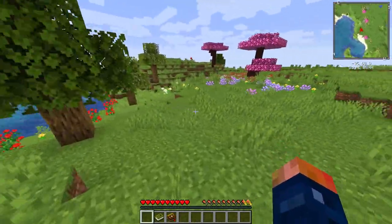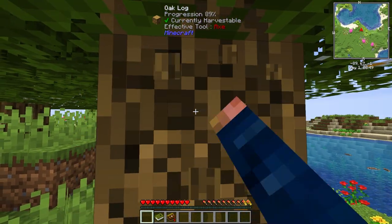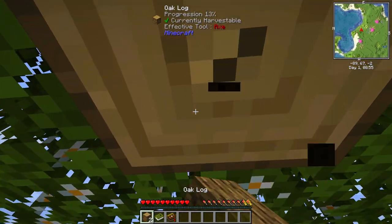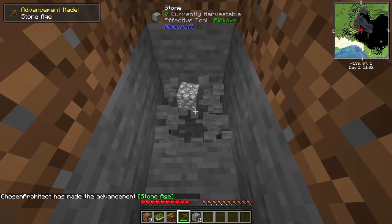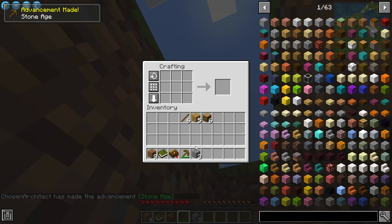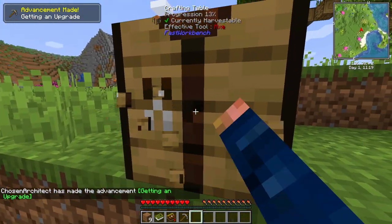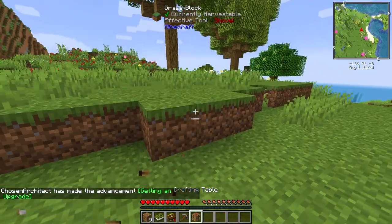Getting started in this pack is definitely normal. We just need to punch some trees, get some wood, get started, and do all the mining bits before we can get into some fun stuff. We need to mine up a little bit of stone to get ourselves jump-started. There's a mod in here called Tetra — it's a pretty interesting tool mod. We're going to dive into some Tetra today, and things are going to get pretty interesting pretty quick, as we can start to customize our tools in various ways.